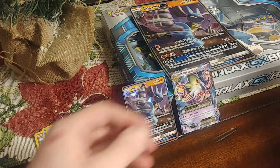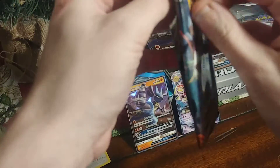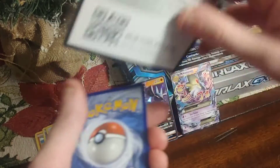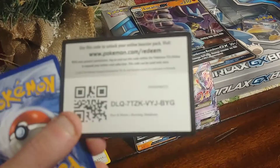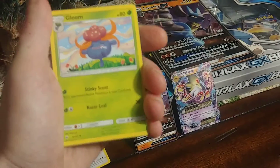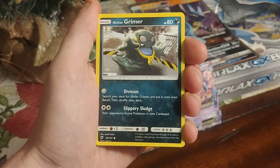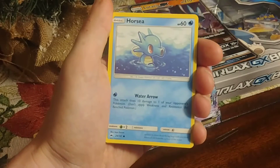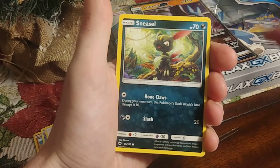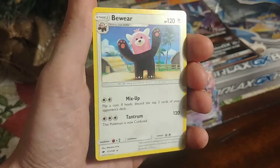Let's do Ultra Prism last — let's do Burning Shadows. Hope y'all are having a great day by the way, I'm having a wonderful day, found some good deals. Coco — sorry about the blurriness. Psychic, Gloom, Elena, Grimer, Noibat, Horsea, Vulpix, Sneasel. Reverse holo, Veil Plume, another Veil Plume reverse holo, and a rare — a B-rare.